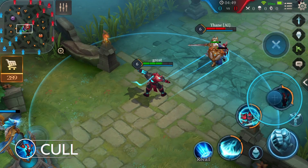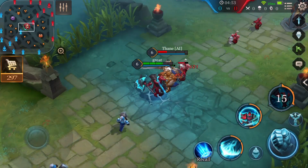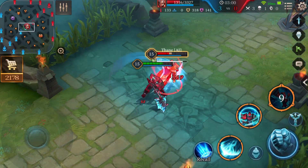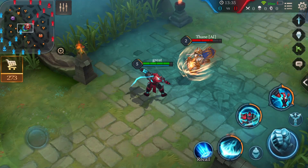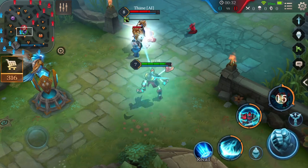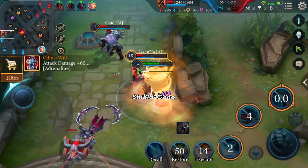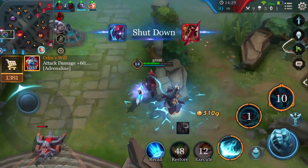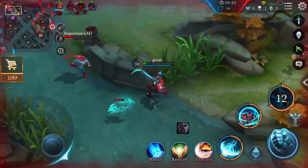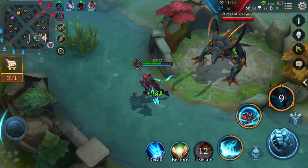Ultimate: Cull. Arduin flings his axe forward, dealing physical damage and stunning the first enemy hit for 1.5 seconds. He then hurls towards the axe's spot, dealing physical damage to surrounding enemies. Once Cull is activated, control effects will not stop Arduin from completing the ability. It's actually a hidden dash ability — while many people only use Cull to attack, you can also use it to speed up Arduin's escape when running low, by releasing Cull on minions, monsters, or even walls.